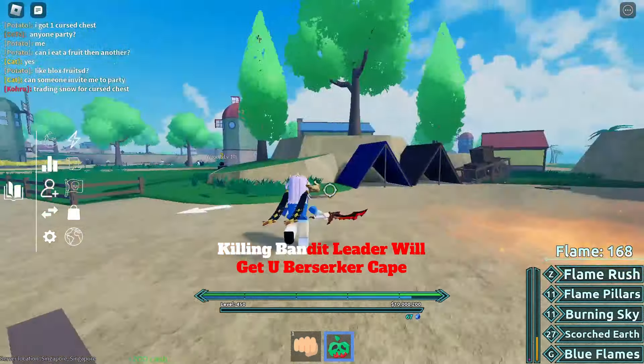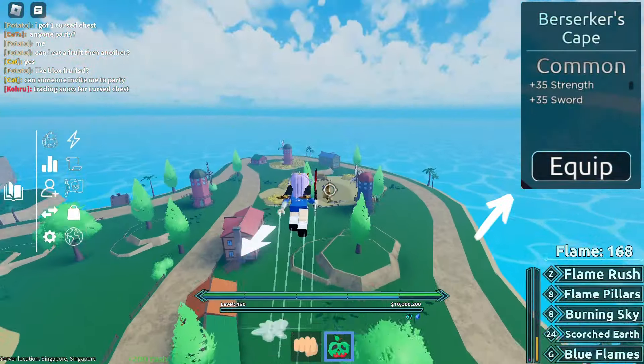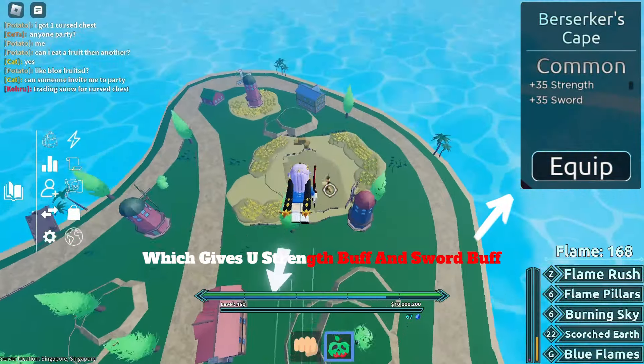Killing the Bandit Leader will get you the Versa Curtain, which gives you a Strength buff and Sword buff.